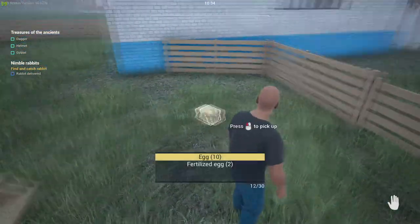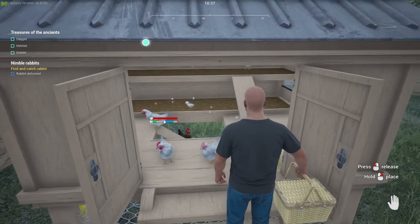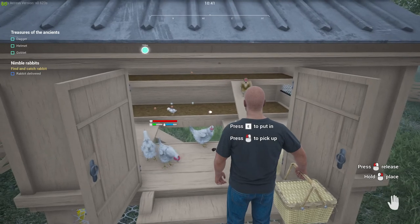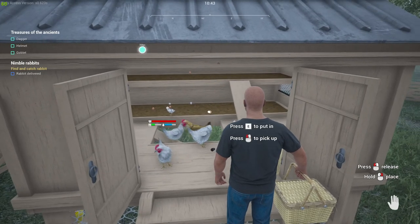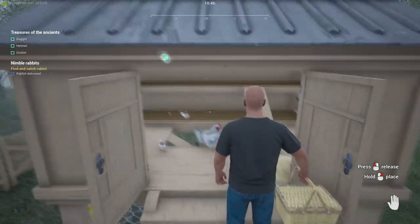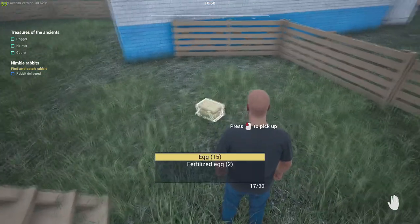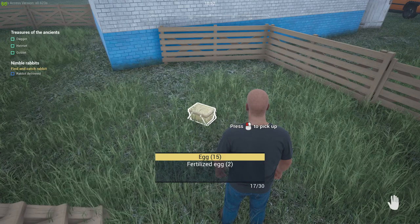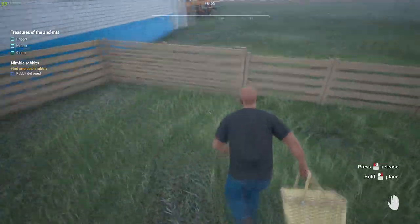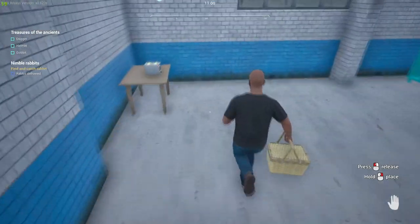They laid a bunch of eggs last night, so let's go ahead and pick up the egg basket. When you have the egg basket, look for eggs that are laying sideways — those are the ones they recently laid, not the ones I put down. I'll go over how to take care of fertilized eggs in a second. The eggs in my basket already — there are two fertilized eggs in there that I earlier put in the ovoscope, which I'll show in a second.